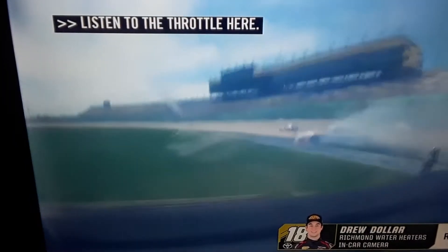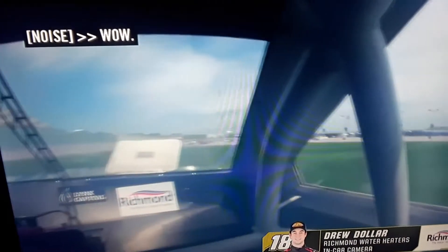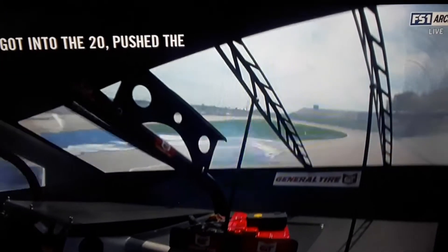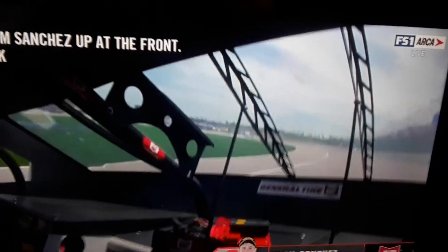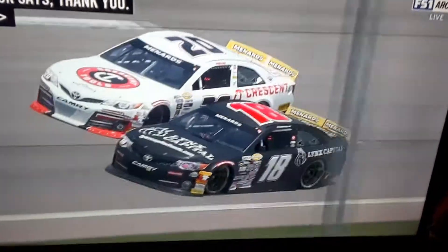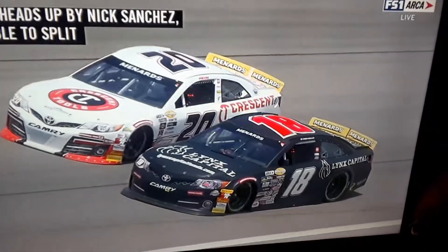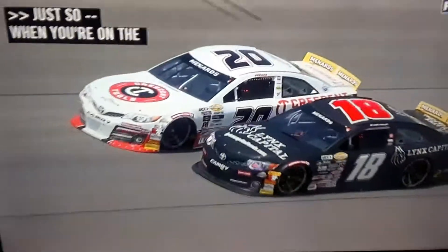Wow. I don't think there's a lot of damage to the 18 car. He got into the 20, pushed the 20 into the wall. We're getting from Nick Sanchez at the front — that's a sweet move right there. Heads up by Nick Sanchez. He's able to split the difference, go right between the middle. Just so vulnerable when you're on the inside here. He's already lost it — he's just chasing up the racetrack and finally runs out of room, runs into Corey Heim.